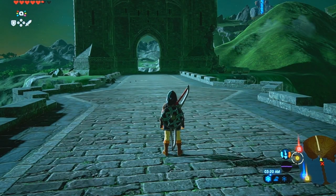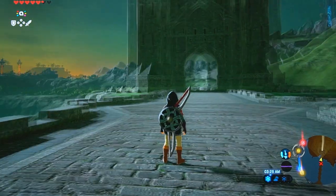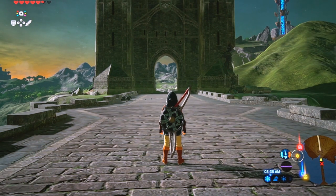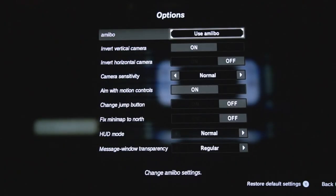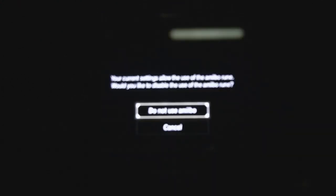Our capture card isn't here, so I had a ghetto rig — a little camera right in front of my TV screen, so please excuse the quality. But let's go ahead and jump right into it. What you want to make sure is that amiibos are activated on your options menu. They're literally the first option on your options menu and you want to make sure that it's set to use amiibo.